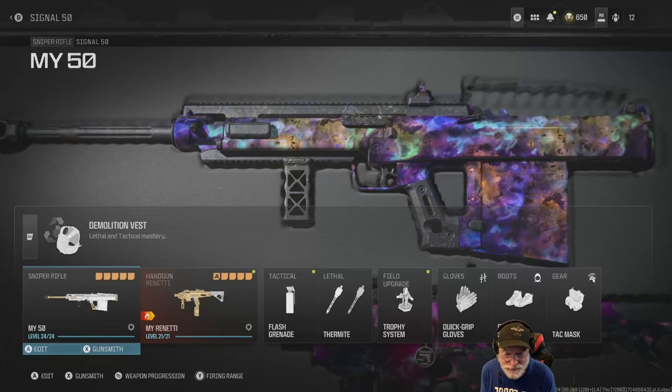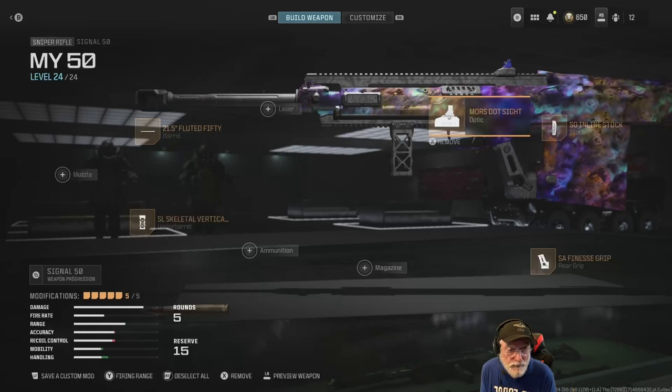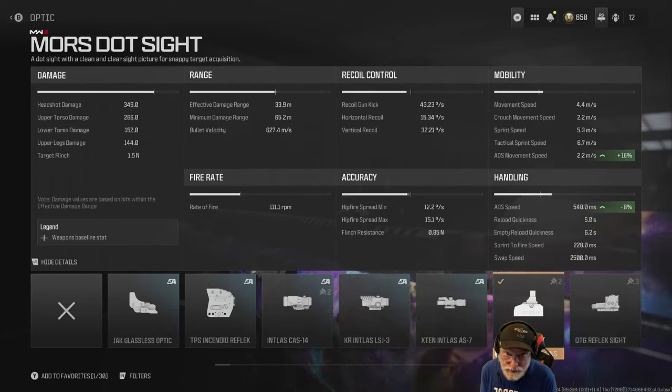Here's the configuration that I used — everything to speed up the aim down sight. I start with the Morse Dot Sight. That gives me 16% on the ADS movement speed, which is still only 2.2 meters per second. And the ADS speed, it helps 8%, giving me a glacial pace of 548 milliseconds.